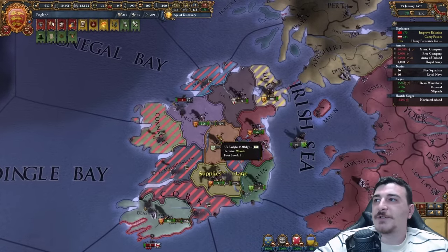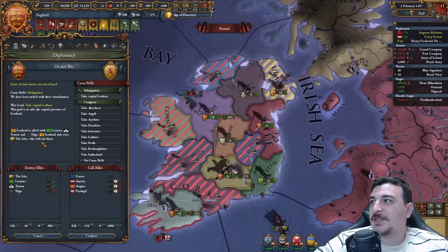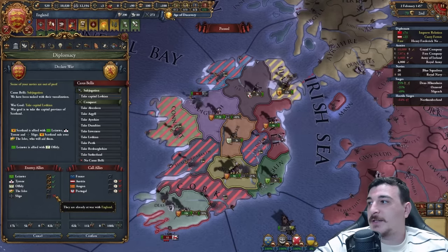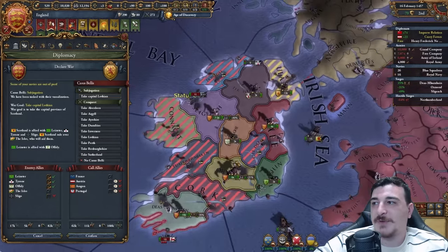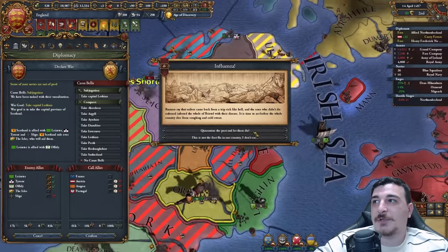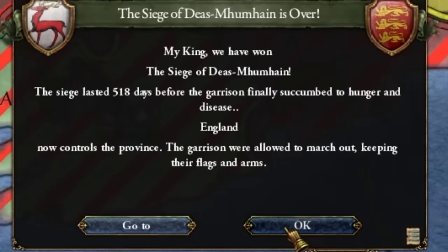Most of the wars against the Irish are done. I'm getting ready now for the war with the Scots — I'm going to go for the Subjugation CB against Scotland. I'm going to be obligating these provinces, and Sligo is already at war with me so never mind that. I'm going to wait for this siege to finish so I can use the main army against the Scottish army in Ulster. If only this freaking fort would actually fall — it's been 500 days.